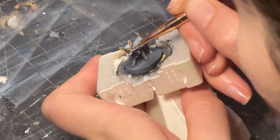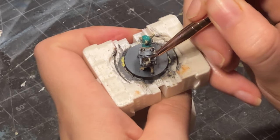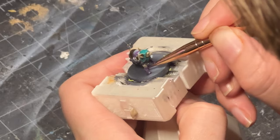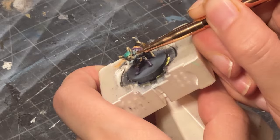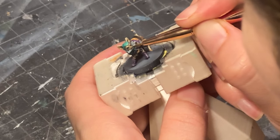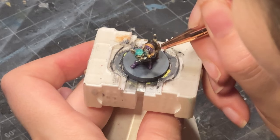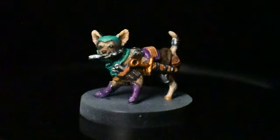They're all named after constellations. This is Pavo, named after the peacock constellation, because Pavo is a bit of a showboater. He's the wild card on the team — the burglar. Major shout out to our friends at Dungeons and Doggies who gave this sculpt so many knives. We love Pavo and his obsession with his knives. He's a little quick-tempered, but he's a good boy.